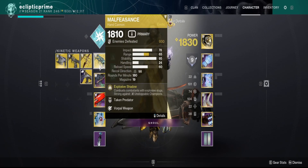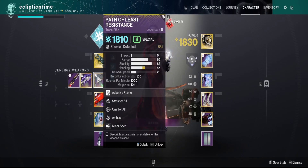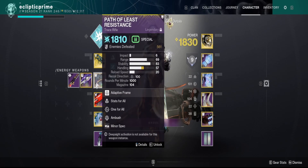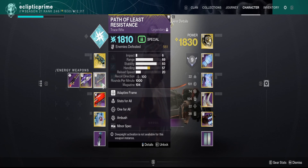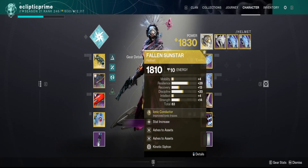I would recommend, if you can, Malfeasance and Path of Resistance are a pretty good combination here with the Trace Rifle. If you have any other Trace Rifle like Retraced Path, you can also use that. Whatever primary you're using to take care of adds alongside your abilities, make sure your Siphon matches it.